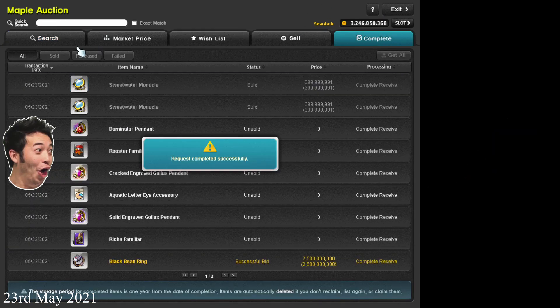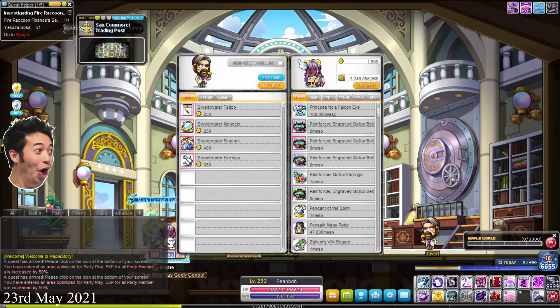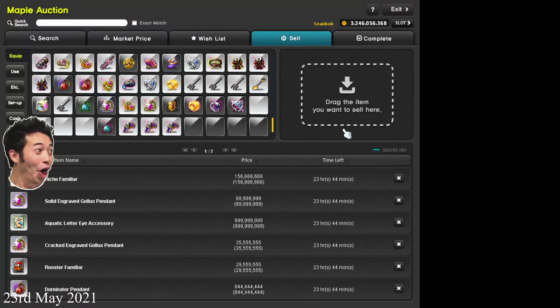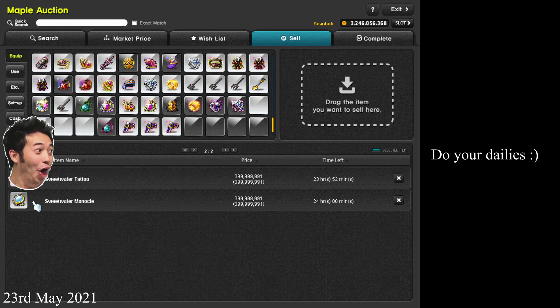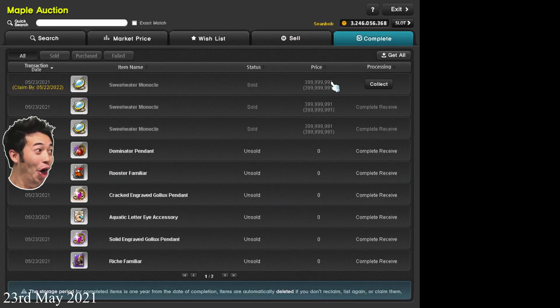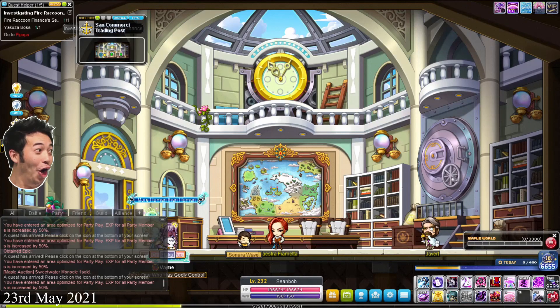I had a red cube from Fairy Bros a few days ago so I'm going to use it because it's about to expire. No tier up — okay. The water monocle is done so I'm going to buy another one and sell it in the auction house again. Just making sure prices are still the same — I don't want to be making a loss. Oh, someone's undercutting me — wait, it's not epic, so I don't have to compete against that. Sweetwater monocles and tattoos are still 400 mil.